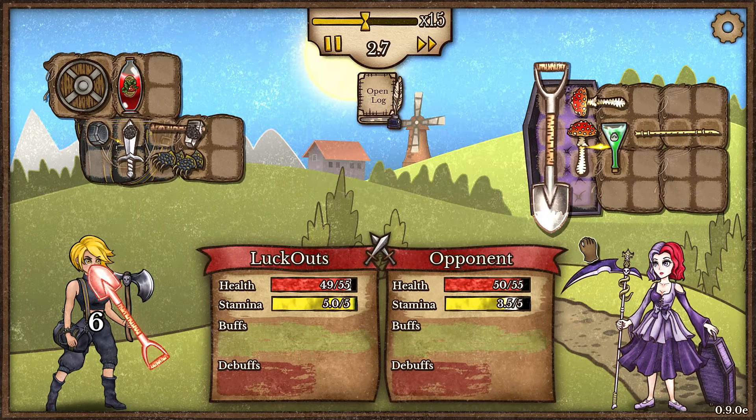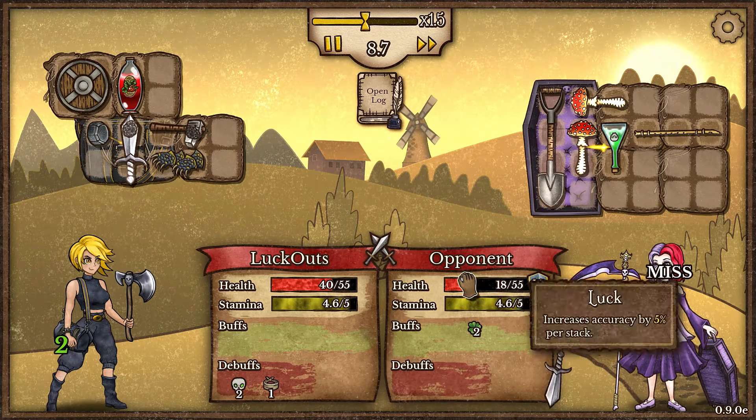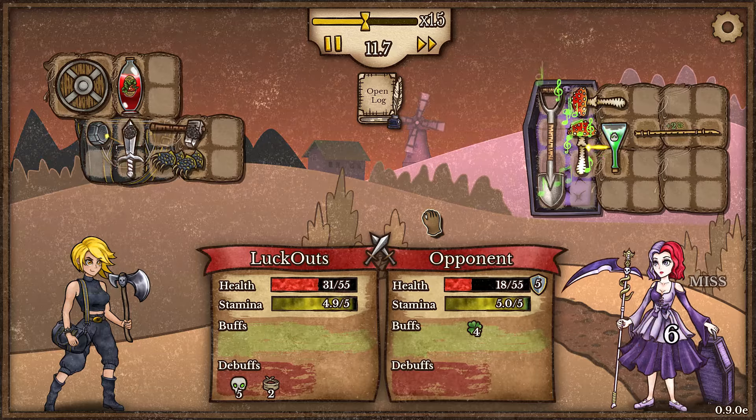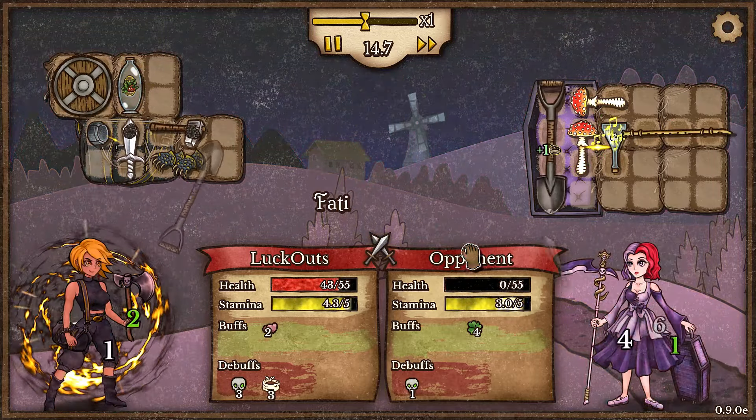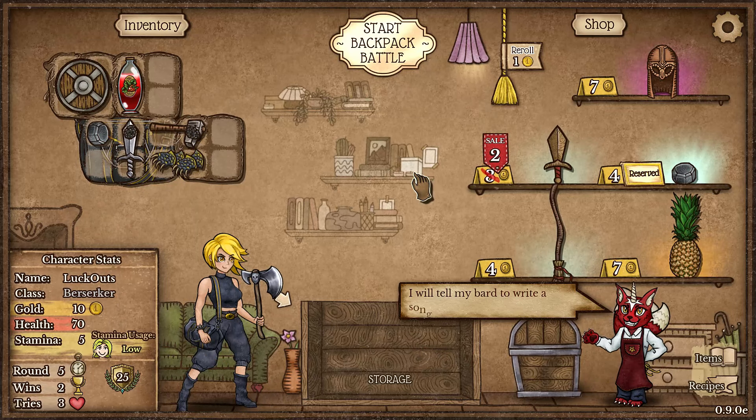Our opponent's build here is not looking too crazy, but they should have a potential way of stacking up quite a lot of poison very quickly. We should beat them here — and that's our second victory, very awesome.